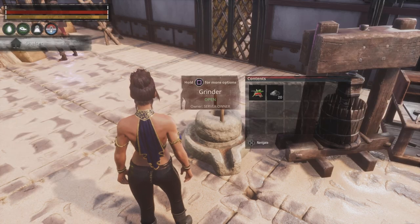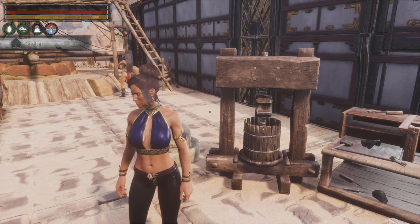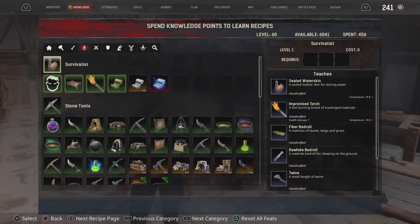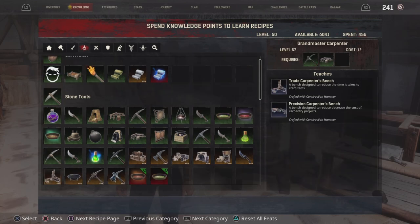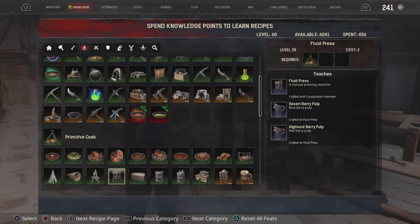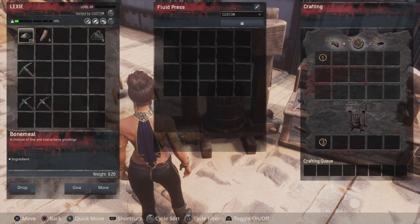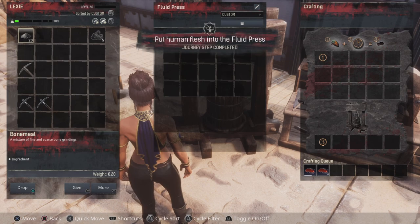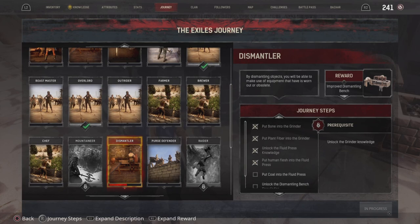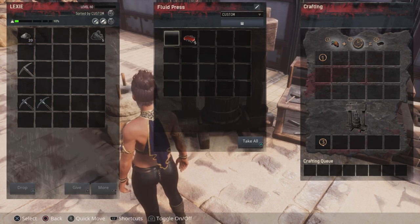And that gives us spice. So now it wants us to move on to the Fluid Press, which again you get from your Knowledge. I think I've already gone past it — yep, there we go. What you want to do is go down to where all your cooking stuff is and you'll see it down there. You unlock it in there, and build it with your hammer. So it wants us to put human meat in the Fluid Press — we've got some here. I'll pop that in, that's that one done. Now it wants us to put coal into the Fluid Press, and by putting that human meat in there, obviously that gives us blood.